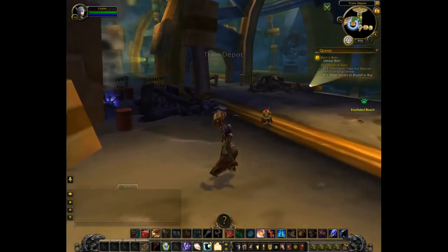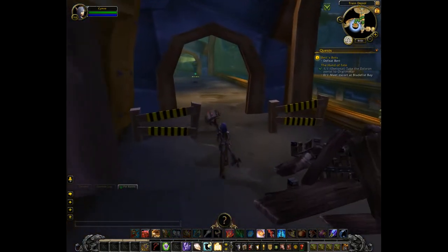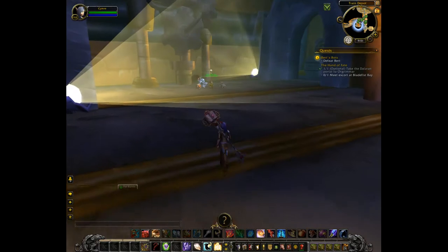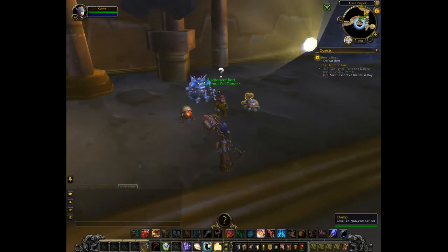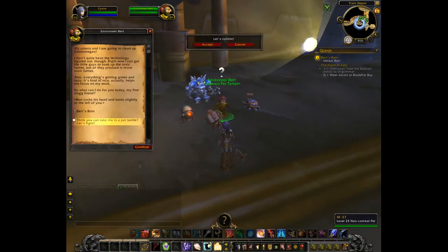To find the tamer, all you have to do is come down the elevator, take a left and another left here. I've already picked up his quest. The reward bag does give you a chance to get this little guy here, and hopefully the drop rate won't be as bad as Chris's pet battle for the albino buzzard, but I guess we'll have to see.